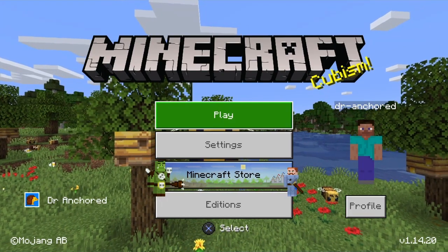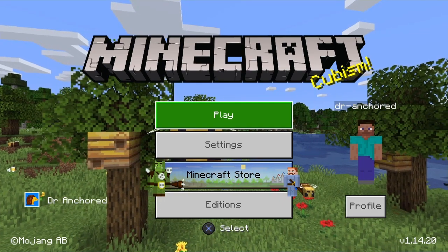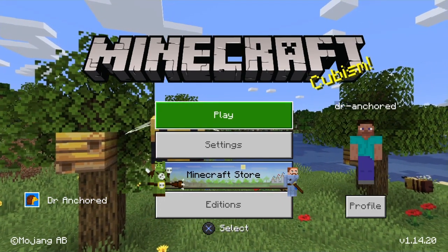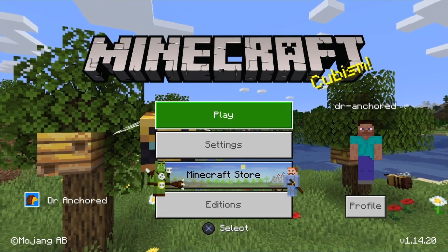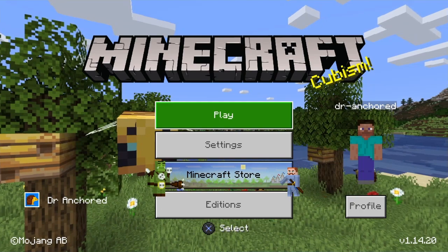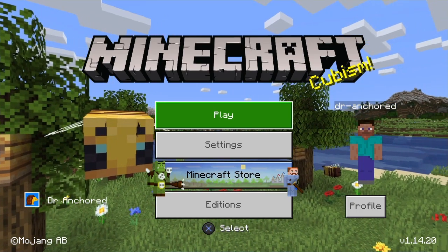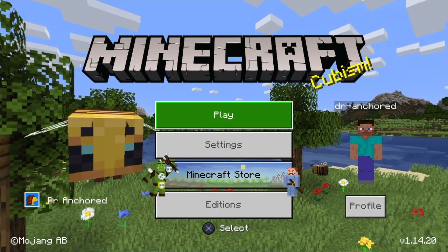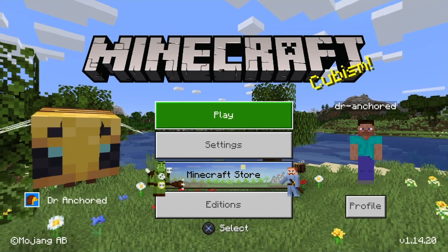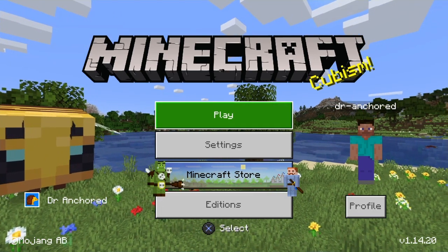The first category is crashes and performance. They managed to fix several crashes that would occur during gameplay. Fixed several crashes that could occur when loading into a world on Nintendo Switch, even though the Nintendo Switch version of the update has not come out yet. Placing a compass and locator map in the crafting grid no longer causes the game to crash. It also fixed a crash that would occur when traveling through a portal with another entity.